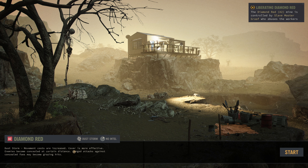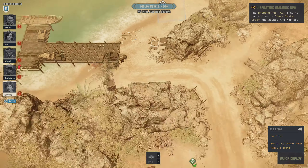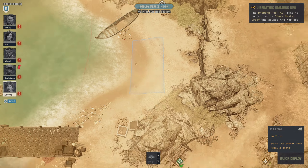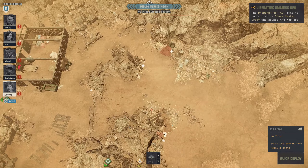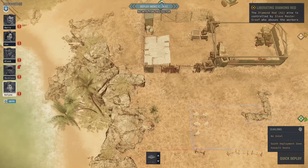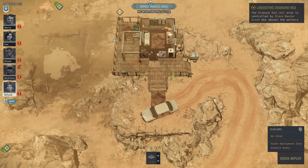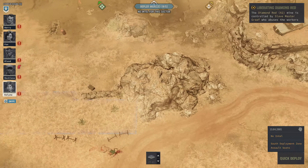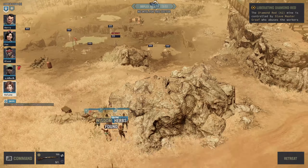Dust storm — movement costs are increased, cover is more effective, and enemies become concealed at a certain distance. Let's have a look around. It looks like we've got some kind of boat landing over there, but we're not going to come in that way. I like where we've come from — from the south. There's some kind of tower with a sniper position. Let's make that our main plan.